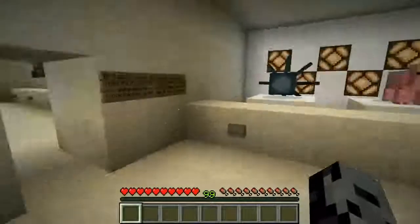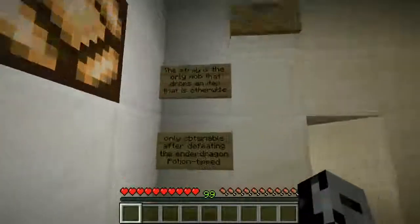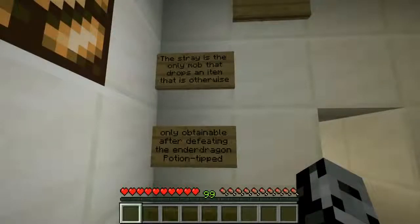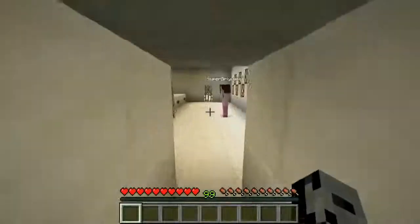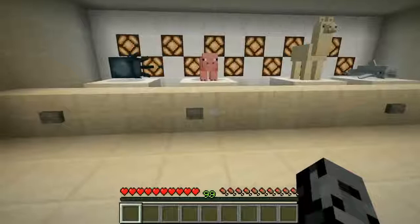Let me tell you what the answer was in room one: the stray is the only mob that drops an item otherwise only attainable after defeating the ender dragon. That's obviously why I picked it.